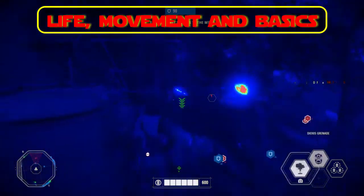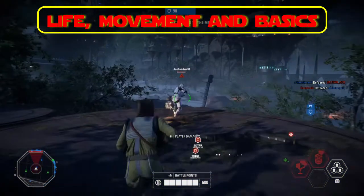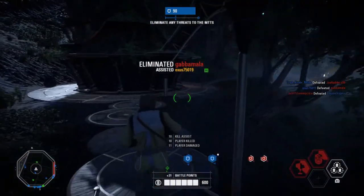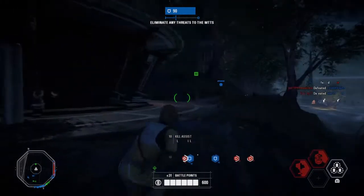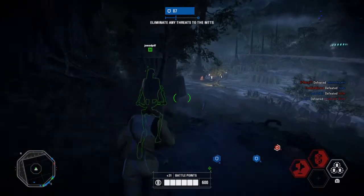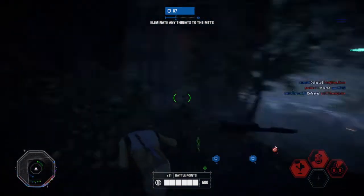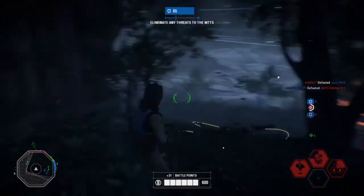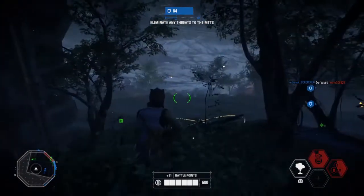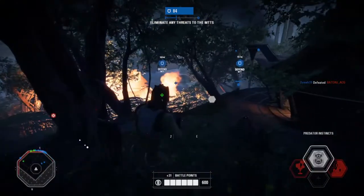Now let's talk about life, movement, and basics. Bossk has 600 base HP and can always regenerate his full health while not taking damage. You should always keep moving, dodging, and jumping even while firing your weapons and using your abilities. To be successful with Bossk, play him by defending or holding ground, or as a hunter — luring your prey and leaving traps in the way.